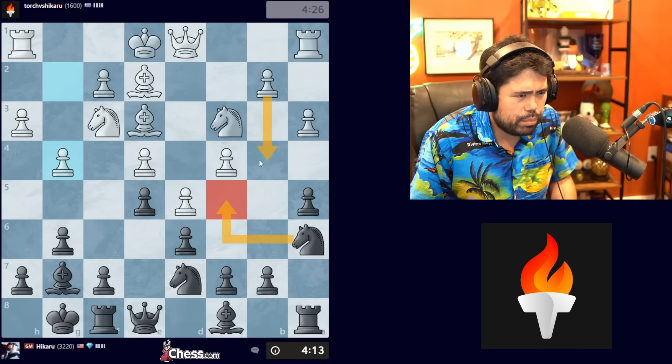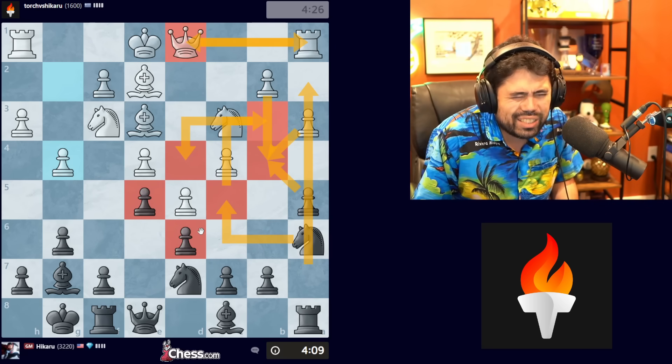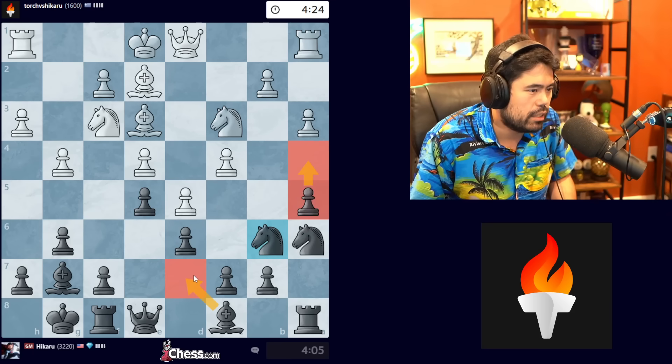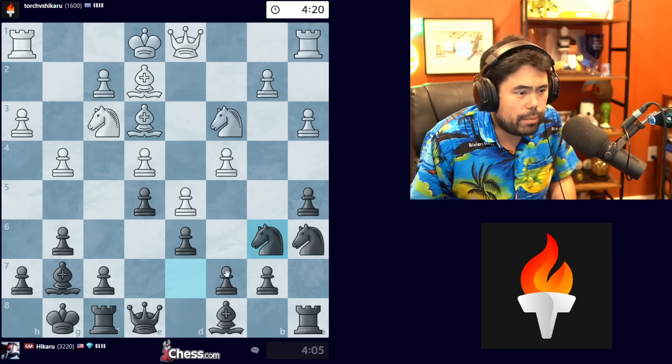Now if I go Knight C5, B4, takes, takes, takes, takes, Knight B3, Queen D1, Knight D4 — is that actually playable? I'm going to end up down a pawn with very limited play. So I think what I'm going to do is play Knight to B6 here. The idea is maybe A4, or Bishop D7. Probably Queen E8 was just a waste of tempo. But maybe I can make it work.